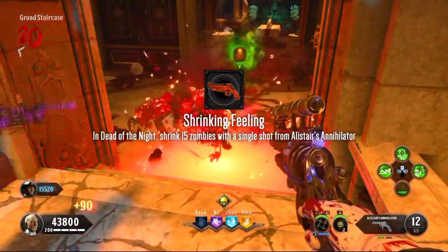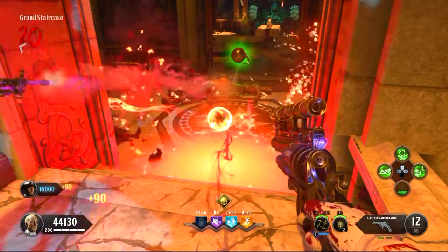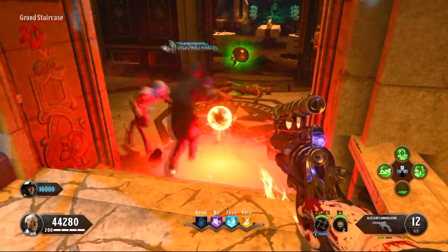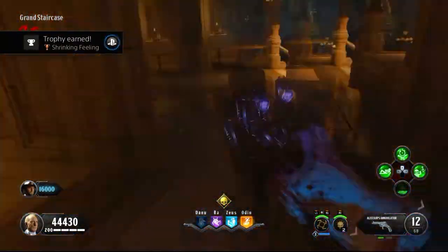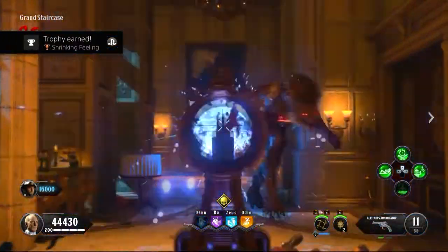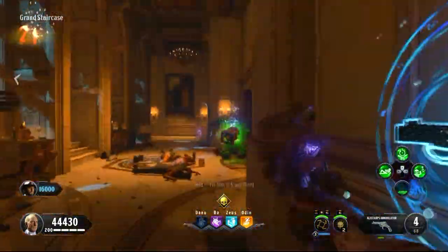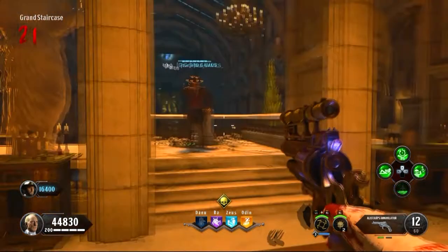The next trophy is Shrinking Feeling — shrink 15 zombies with a single shot from Alistair's Annihilator. When using charge shots, one of the four elements shoots a bright green neon circle; zombies running into it will shrink and disappear, similar to the baby gun from Shangri-La. I like to camp at the sentinel artifact on high rounds and shoot charged shots — really easy to get.